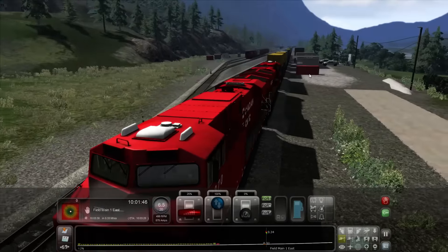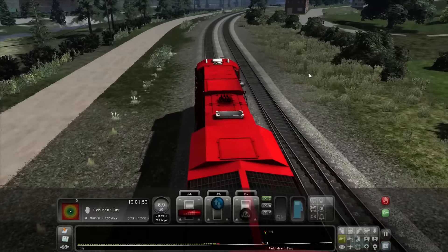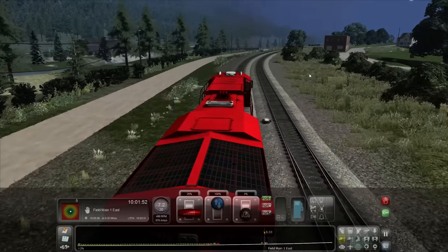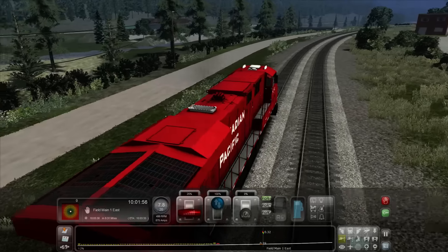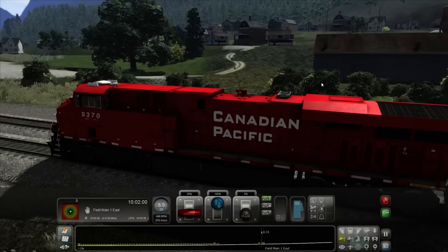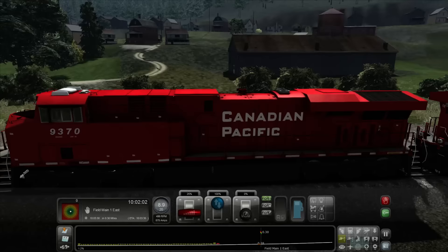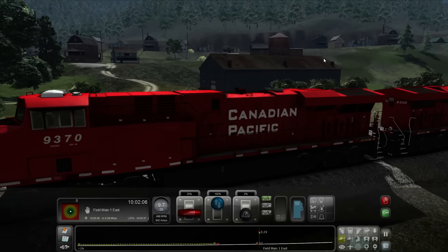This is a bizarre scenario because I've actually been to this location before, and when I went there it looked exactly like this. Obviously real life looks better, but they did a pretty good job representing this town — it definitely has trees all around and it's all on a hill, just like that.